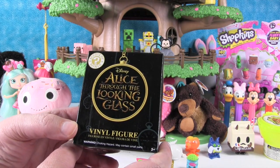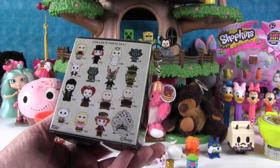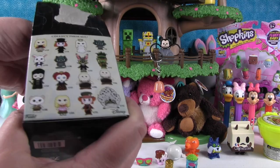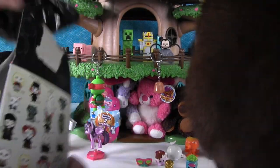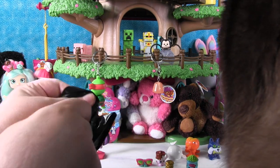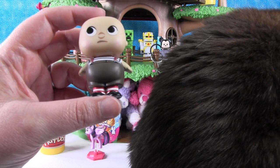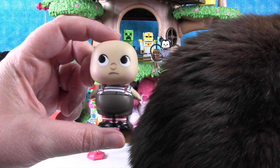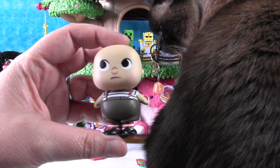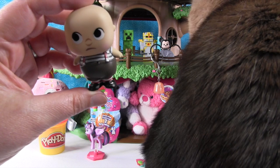I'm going to open this Disney Mystery Mini — Alice Through the Looking Glass. We opened a full case of these recently, so if you want to check them out, that video is only a couple days old. Hopefully today we can get somebody that we didn't get in the last video. We got one of the rare ones! That's a Tweedledum — I think this is Tweedledum, because his eyes are looking toward his brother. These are much cuter as figures than they look on the box. That's one in 24 — it's a rare one. I love his little shoes.